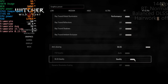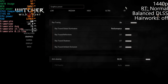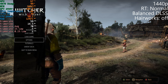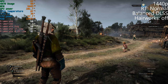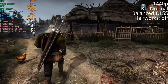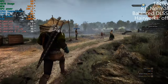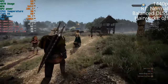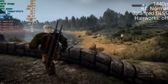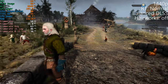DLSS is on quality — let's put it up to balanced and turn on ray tracing, just the normal ray trace not ultra. That's good — it's working fine. We had to move to balanced DLSS obviously to hit 60fps, but it's doable with ray tracing set to normal.